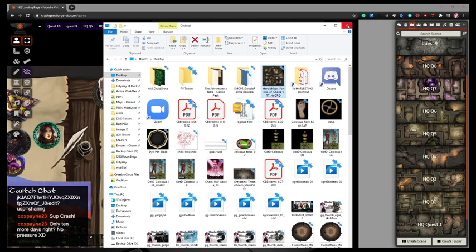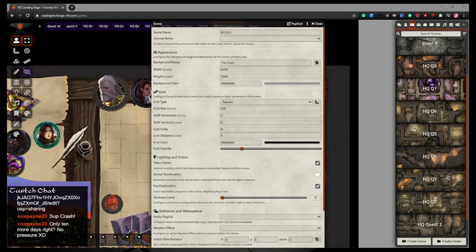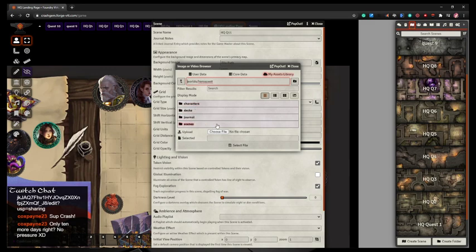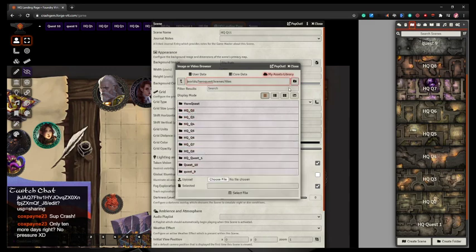According to the vendor, this is a 30 by 30 map. If I've got 4200 and divide it by 30, each square would be 140 pixels. I haven't gotten the algebra of these maps perfect yet, but let's give it a shot. I'm going to go to Appearance, Background Image, go to my Asset Library, and go to Worlds. Since I migrated everything over, I've got a bit of a mess — so I'll just own it and put the file in the HQ Q11 folder.